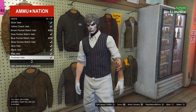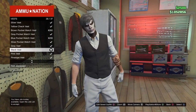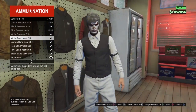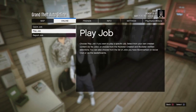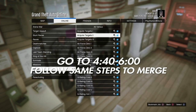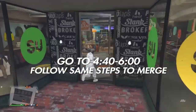Go over to the top section, scroll down to vests, and purchase a black vest. Back out, go to vest shirts, and put on the white band vest shirt. Once you've done that, load into Crooked Cop - again I'm not going to show this part - and merge the vest with the outfit.